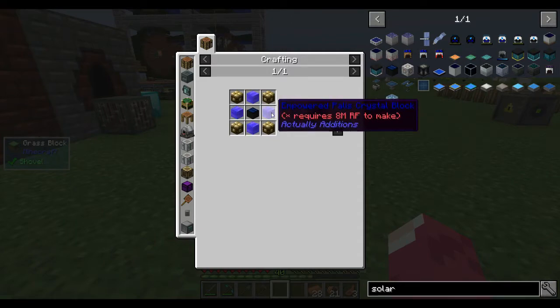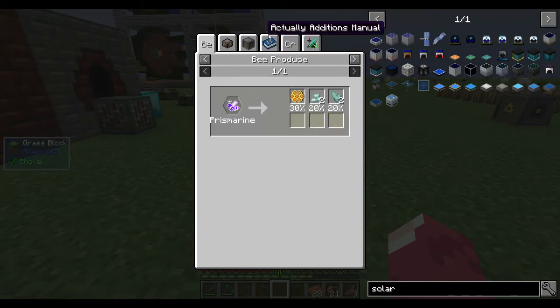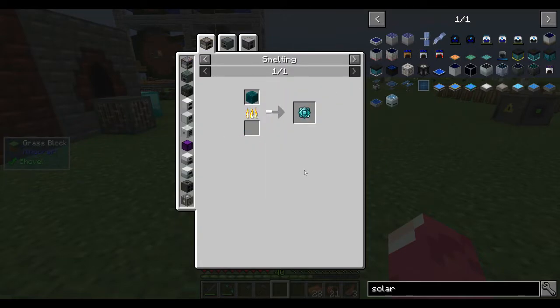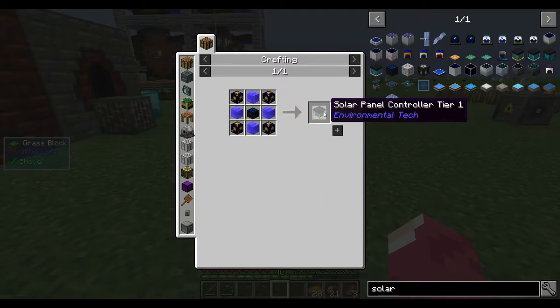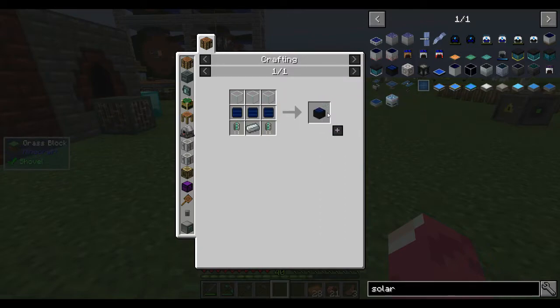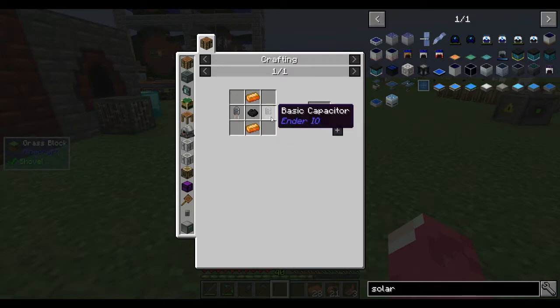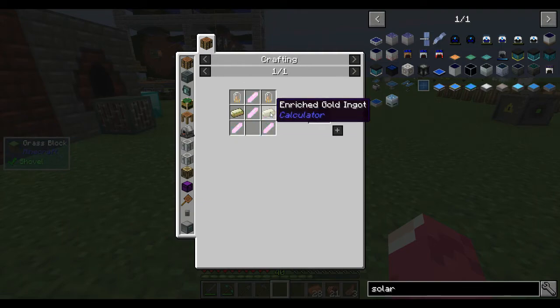This one needs lapis blocks, so we need eight million RF for those. Prismarine charges we can make with quartz - that's easy enough. We have blue slime, we can get that. We need four of those just to make tier one, and nine photovoltaics for the solar panel itself. We need about 18 octactics, so 36 of those - that's a lot, basically two stacks worth.